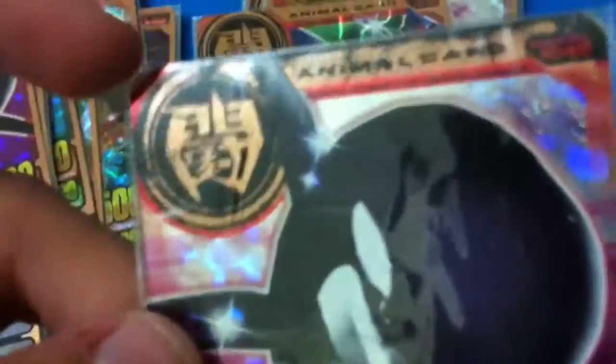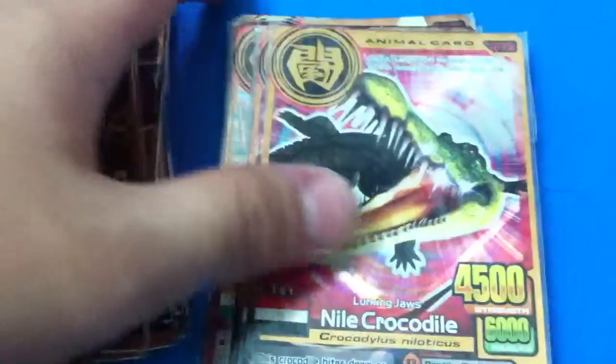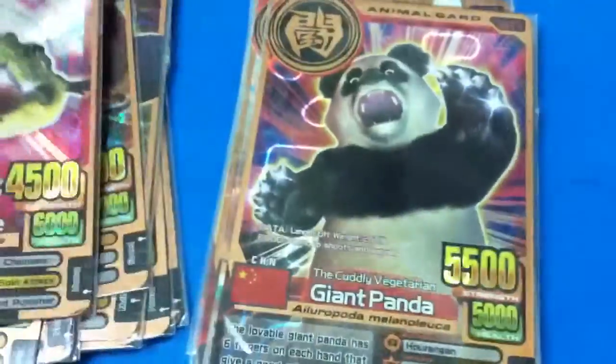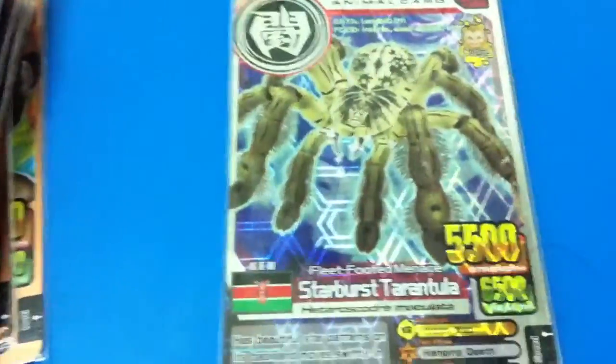I don't think anybody wants to buy a card that has scratches on it. So yeah — a grey head flying fox, now crocodile, this is bronze. Only bronze cards now: another crocodile, a giant panda, Indian rhinoceros, spiny flower mantis. If you buy four of these bronze cards — any four — I will give one free. One bronze card is three dollars.